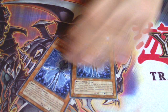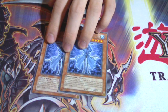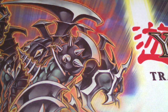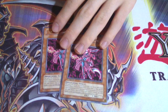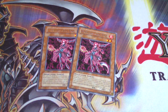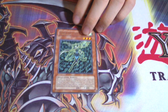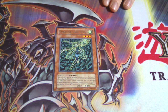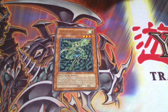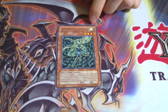Next we have two Fortune Lady Water, the draw engine of the deck. Then two Fortune Lady Fire — the Marauding Captain equivalent for Fortune Ladies, except your opponent takes damage for the monster she destroys. Fortune Lady Wind is basically a better version of Breaker because she can destroy a spell or trap for each Fortune Lady on the field, including herself.